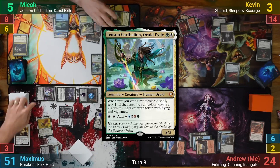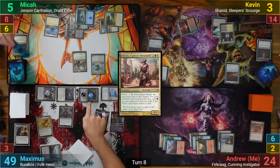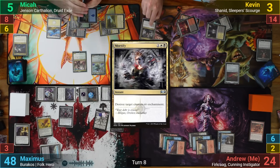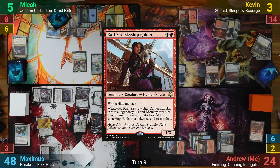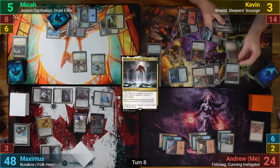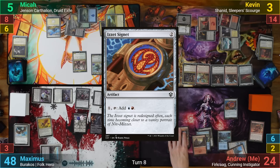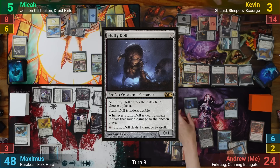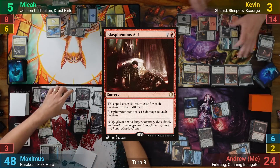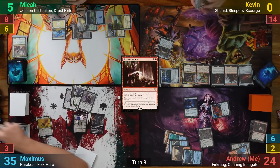Mika draws and plays Jensen, then follows up with Selvala, Explorer Returned, scrying 1 to the bottom. Mika passes, and during his end step Kevin casts Mortify taking out Barakos. Kevin plays Carry Away, then casts Primeval's Glorious Rebirth, getting back his graveyard full of creatures — but none have haste, so he passes. I draw and play a Mountain, cast an Izzet Signet, then cast Stuffy Doll naming Maximus. I top it off by casting Blasphemous Act — Kevin dies from his Catapult triggers, and Maximus takes 13 from the Stuffy Doll trigger while the board gets wiped. I pass turn.